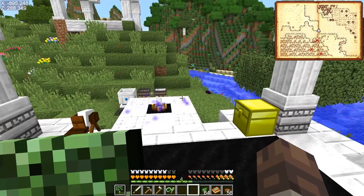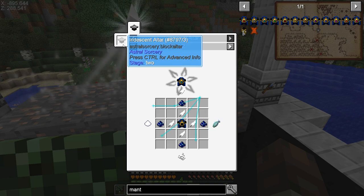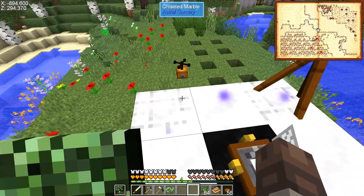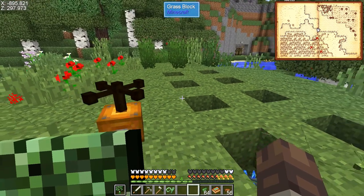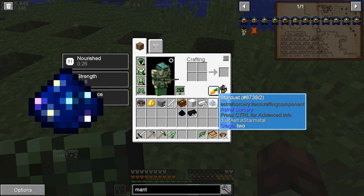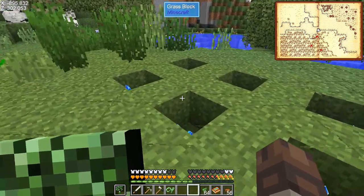I'm working a little bit on that, I got a whole bunch of starlight as you can see. In order to make this I need the iridescent altar - I have all the stuff except for the celestial crystal. So what I did was come over here; basically I made some holes in the ground and the way you make these clusters is you throw in some liquid starlight, then throw in some stardust and the rock crystal.